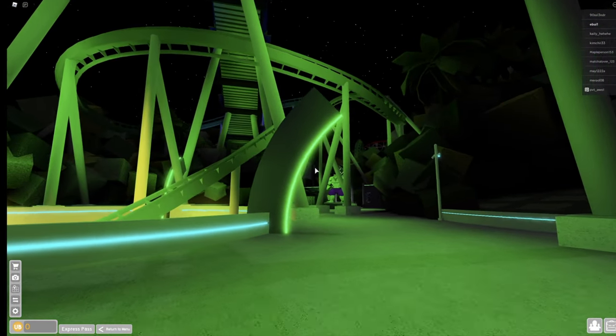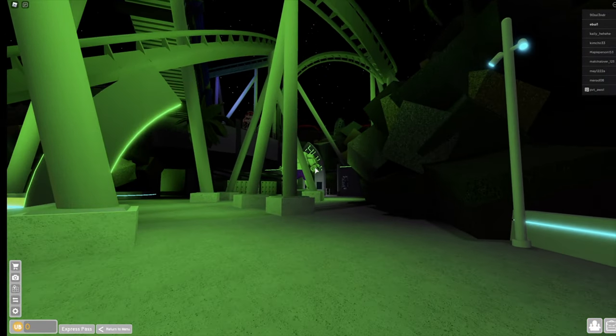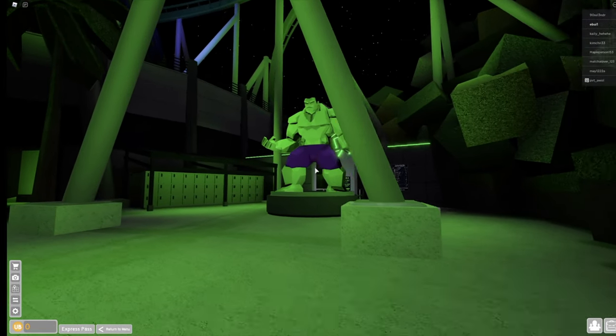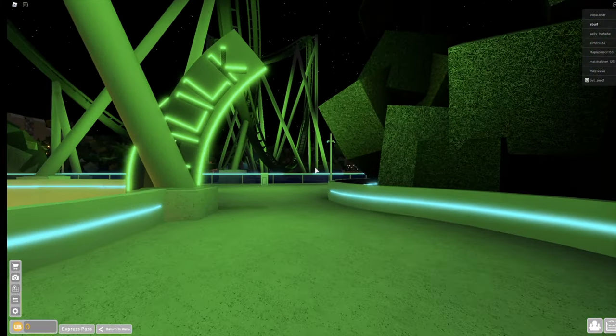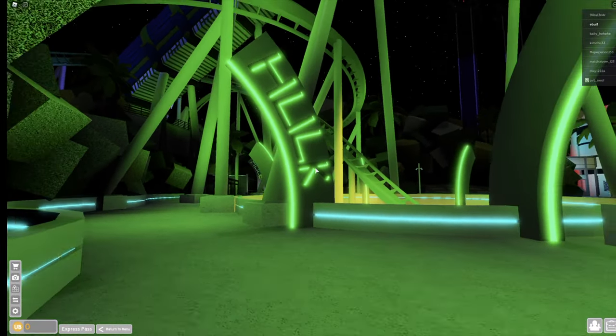But this is the Doctor Doom Fearfall ride. Okay, so this is the Hulk ride. If you see the Incredible Hulk sign, that's the entrance right here. So let's go on - actually we're not going on it because it's just a tour.